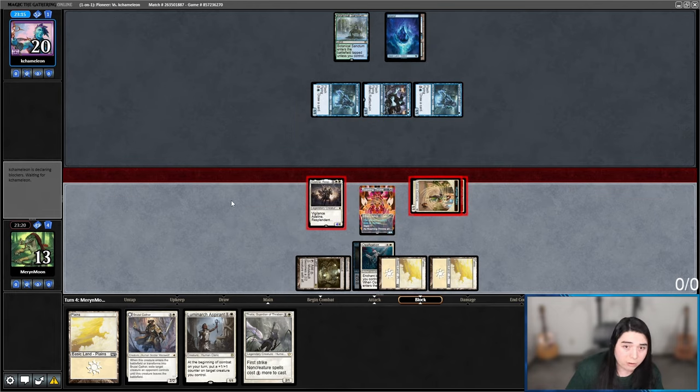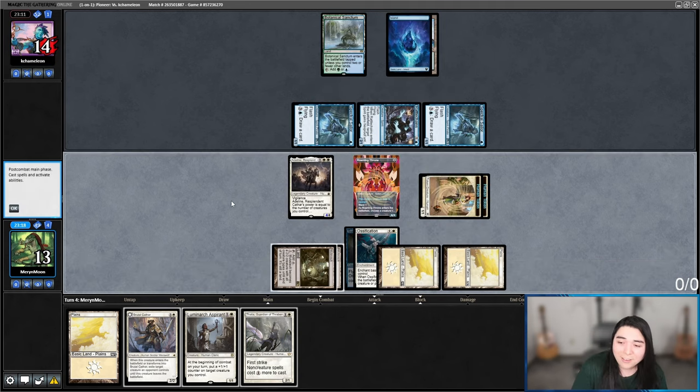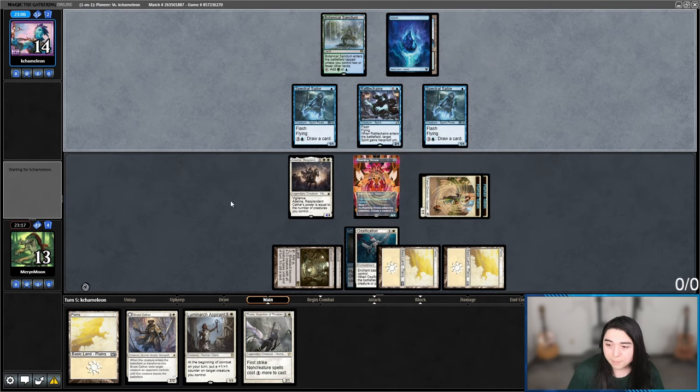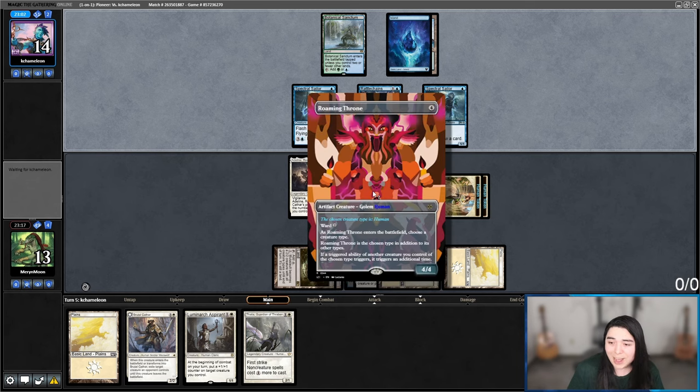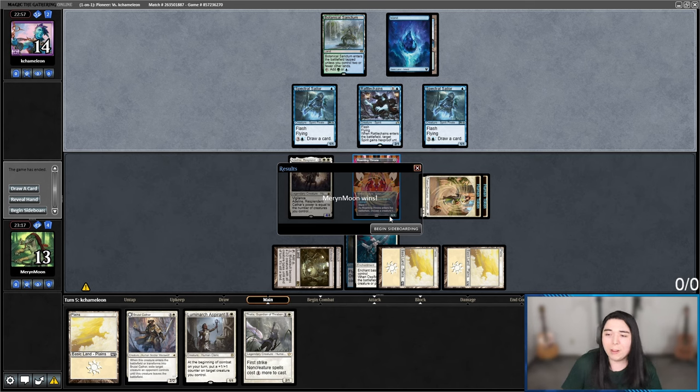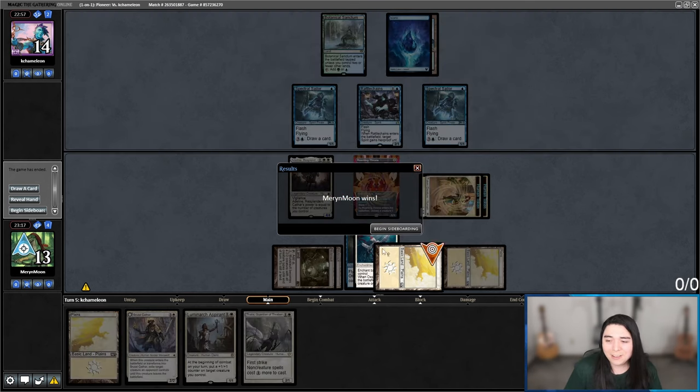They just scoop because there's way too much coming out of the Roaming Throne — they just cannot deal with it. The fact that it has Ward too is just such great icing on the cake.